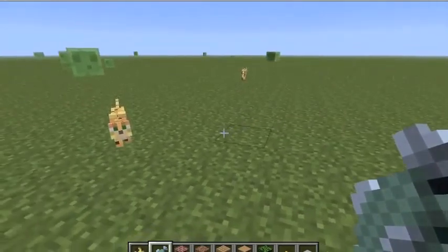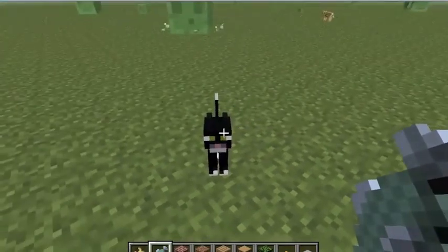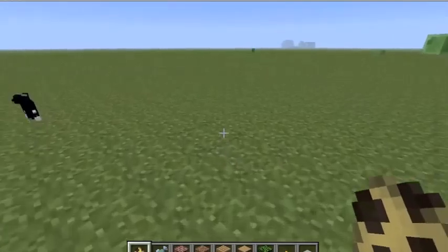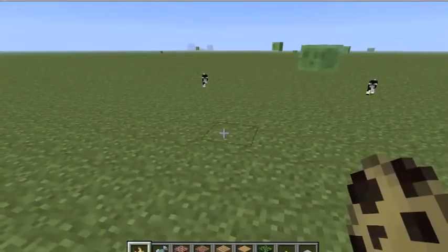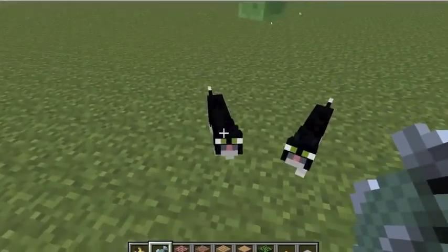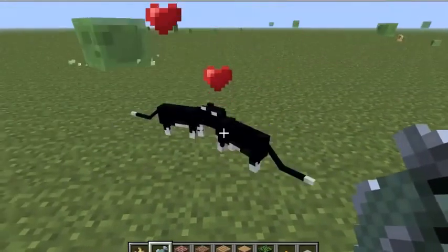There he comes. There you go — another black cat. So if you want to tame two cats, make sure they're next to each other and make sure they're following you. Take your raw fish, click on this one and click on this one, and they'll kind of kiss each other. Watch what happens.